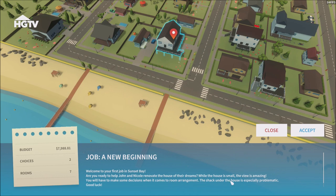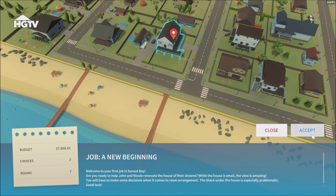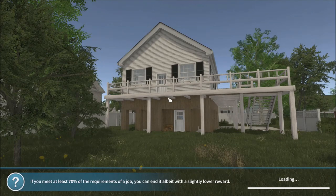You are ready to help John and Nicole renovate the house of their dreams. While the house is small, the view is amazing. You will have to make some decisions when it comes to room arrangement. The shack under the house is especially problematic. Good luck. So if we go into it, we're going to accept that contract. And basically this is what the house looks like. You got to repair the house. They've got a minimum amount of budget that the couple is willing to spend on that house, so you got to be careful. I think this one has around 7,000 or something like that.